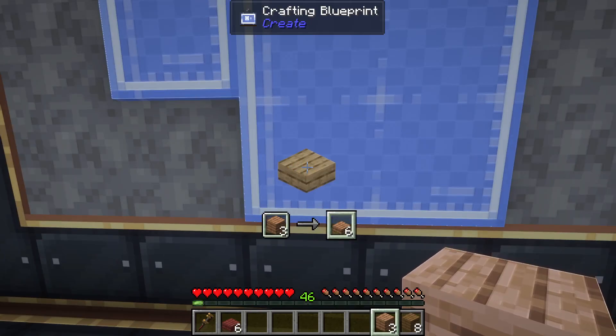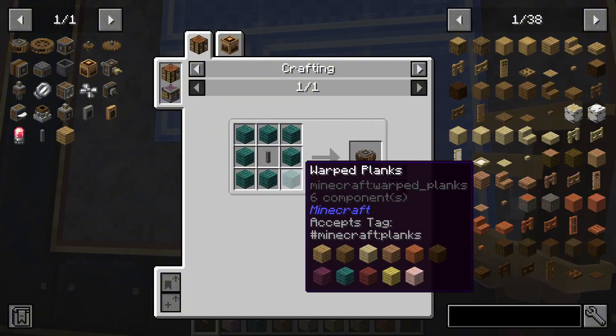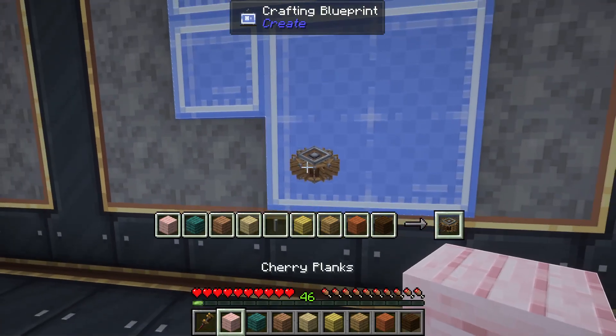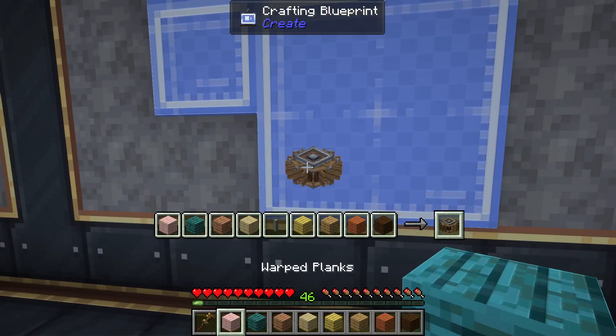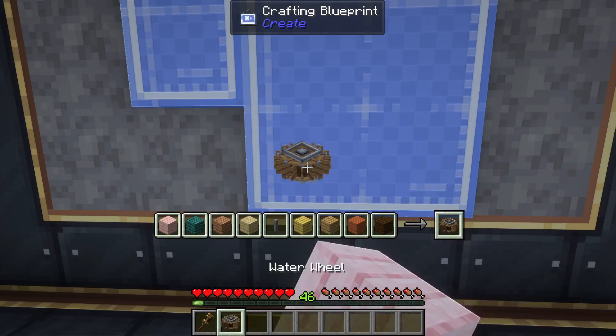But if you want to craft something like a water wheel that can use any type of plank, whenever you set that recipe with attribute filters, you'll see it says you can use any different type of plank for the crafting recipe. In my case I have eight different types of planks, and we can use all eight different types to make the water wheel.